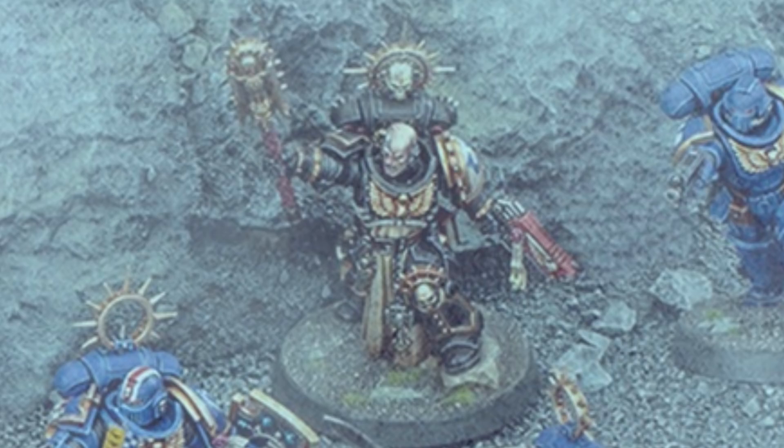Moving down the image — there are two Chaplains here. This second Chaplain is standing on a rock, holding his crozius into the air, with an amazing-looking iron halo on his back. Someone suggested this could be Cassius from the Ultramarines, because you can see half of his face is missing and replaced with a metal face mask. I love it — I love Chaplain models, and the more we get the better. I'm going to kitbash the living hell out of this for my Templar force.